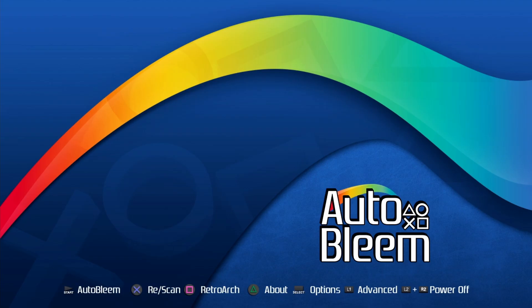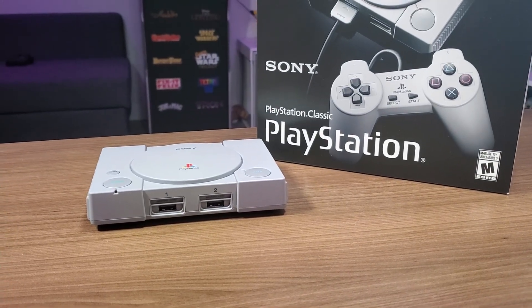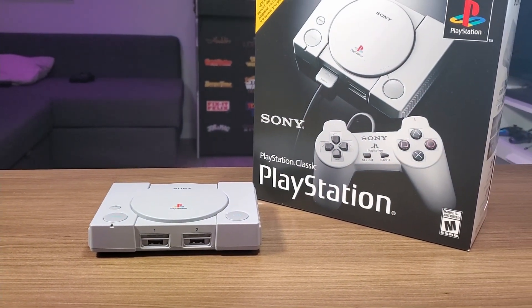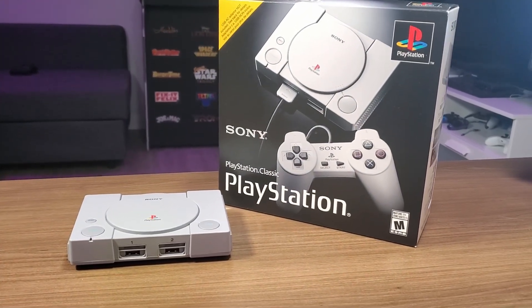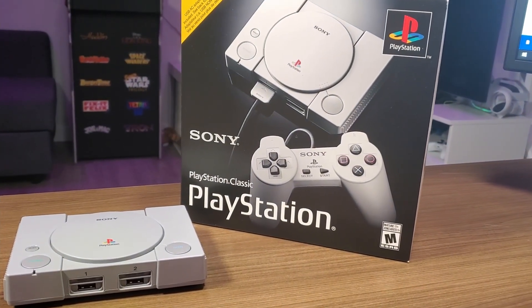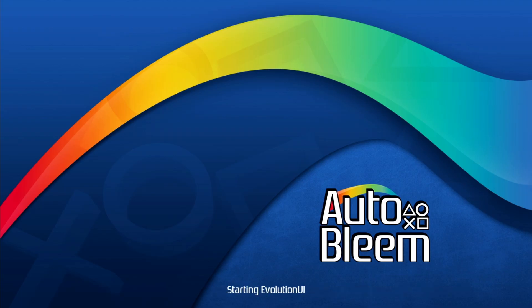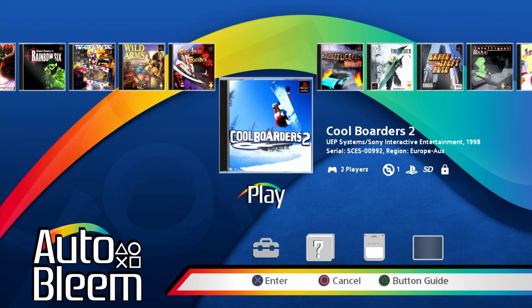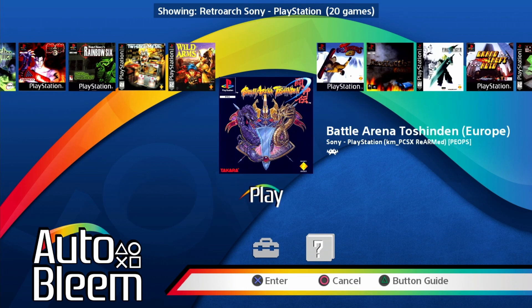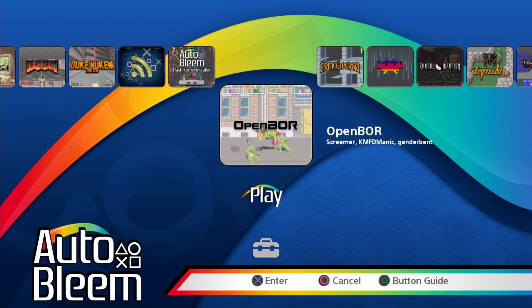The next step is to install the custom kernel. The custom kernel will allow you to connect an OTG adapter in the back of the PlayStation Classic, which overrides the power limitations of the second USB port and frees it up for multiplayer. Hit the start button — labeled as AutoBleem — to enter the main carousel, then press select twice to go into the apps section. From here locate the AutoBleem Flash Kernel Installer.